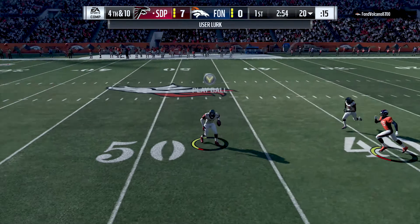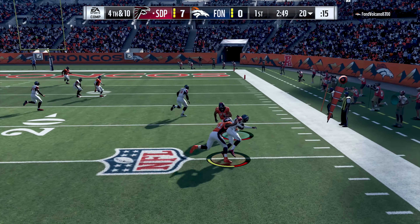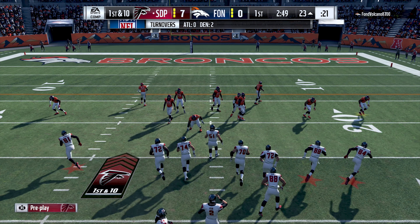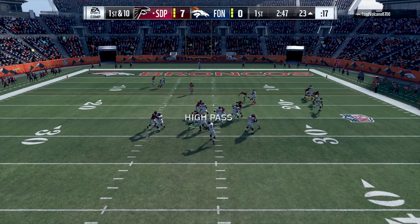On fourth and 10 from his own 20 yard line he does a fake punt - I just don't get it. With the play design using all goal routes, my return man Deion Sanders can easily pick that off and take it back. I'm looking for a cutback lane to possibly take it to the house but there's no blocking ahead. Still a pretty decent return. It kind of turns out to be a punt in the long run, but why go for it there?